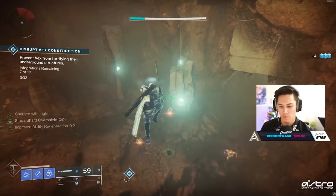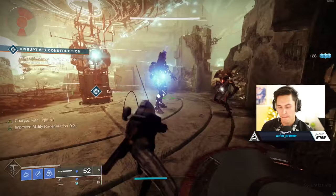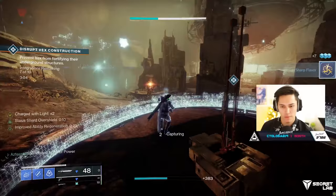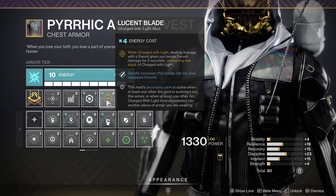This is not a build video, but I am going to show you a build that works here with Zephyr — essentially my Juggernaut Hunter build. We start with the mod Elemental Shards: Stasis shards count as Stasis elemental wells for you. With every light attack, we are producing Elemental Shards with this sword, not even using our Stasis subclass abilities. As we're picking up these shards, they count as Stasis elemental wells. From there, two directions: number one, Elemental Charge — you become charged with light when you pick up an Elemental well.